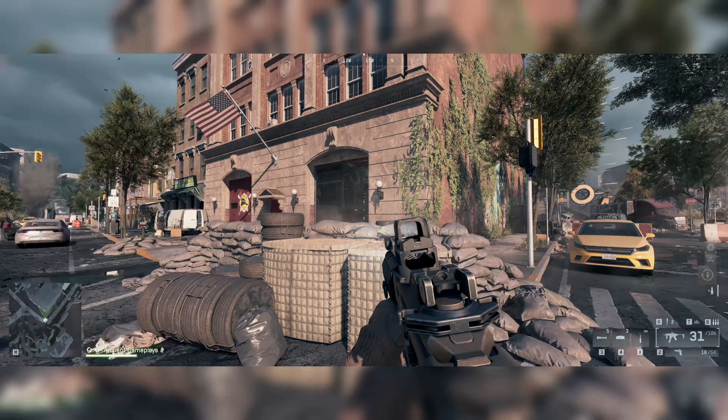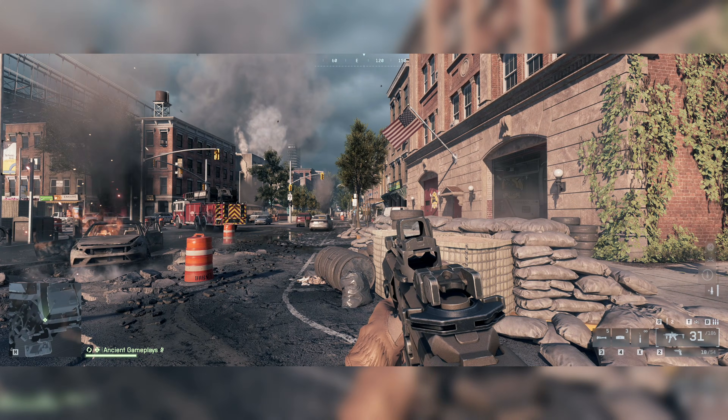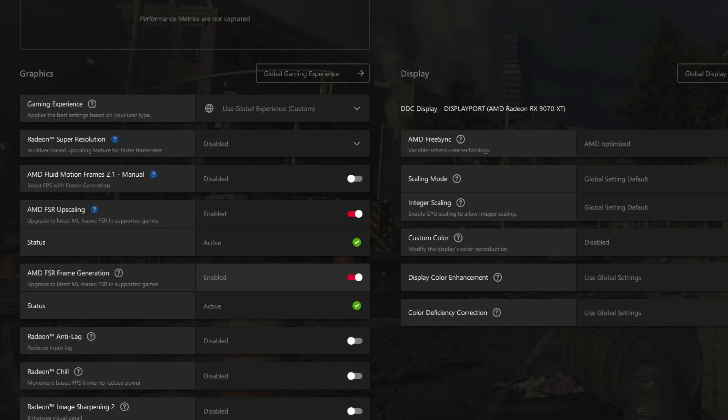Now for issues I found: some games don't get updated when they already have FSR 4.0.2 implemented natively. If a game supports FSR 3.1, the drivers update it to FSR 4.0.3 immediately. But if a game supports FSR 4.0.2 natively — like Dying Light the Beast — the Adrenaline software won't recognize the 4.0.2 and won't update to 4.0.3, which is a bummer. Another issue: Game Pass games still aren't supported in the Adrenaline software for the most part — an issue that has existed for ages. You have to add those games manually and it may or may not work.